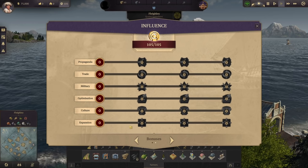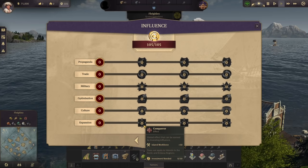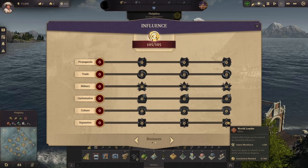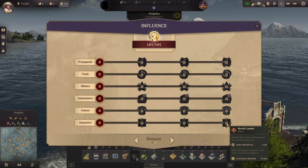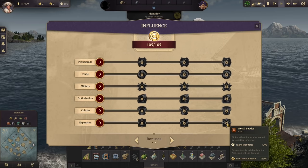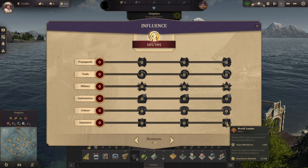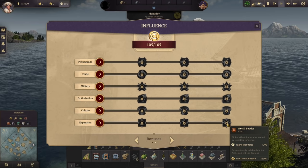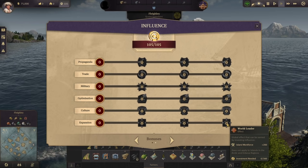The expansion category is especially important because you get free workforce. Once you have spent 50 influence in expansion, you get 50 free workforce. At 150 invested, you get 100 workforce. At 300 invested influence, you get 200 workforce flat — not additive. So once you've invested 300 influence in expansion, you will get 200 free workforce of every tier except investors. That 200 free workforce is huge — for farms that take 10 farmers, that's 20 farms you can build for free.